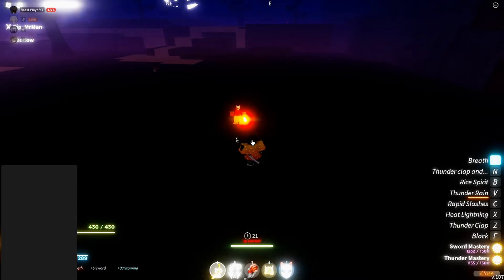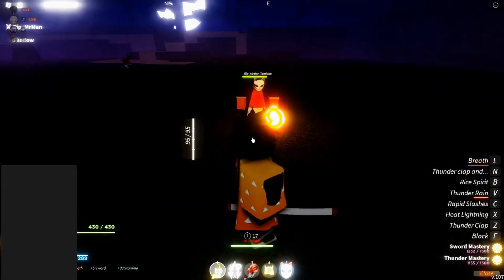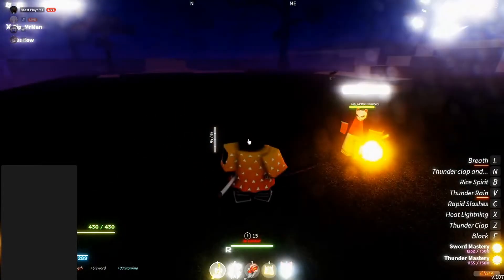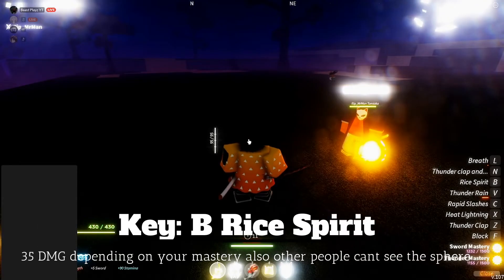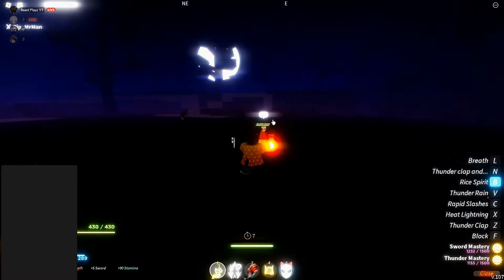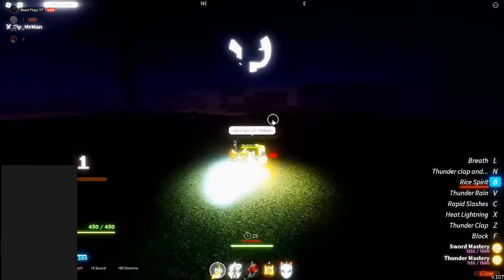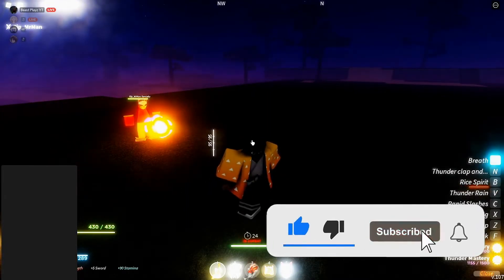Let me breathe. And this is one of another good move — not really, but I just got airstrike. Rice Spirit — you can hold it, and with the full upgrade it would just come automatically. I think the more you hold it the more the damage does.